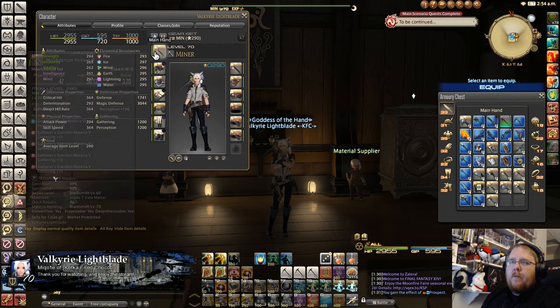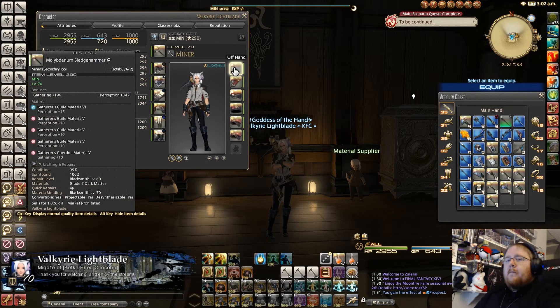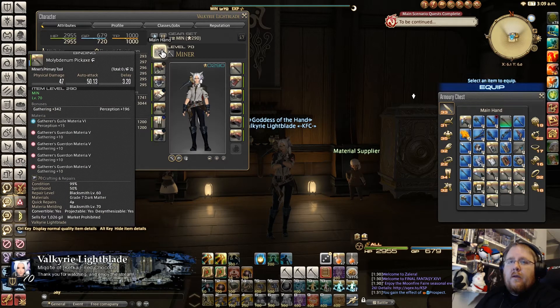Next you want to look at the main hand and offhand. This is where things start to get a little frustrating. When you're looking at 17%, 10%, 7%, 5% success rates, it's all RNG based — I went through maybe 30 or 40 materia before getting one. For the offhand, put Perception+15 (grade six) in the first slot guaranteed, then three Perception+10 (grade five), and the last materia is gathering. On the main hand, guarantee that Perception+15 then fill the rest with grade five gathering.